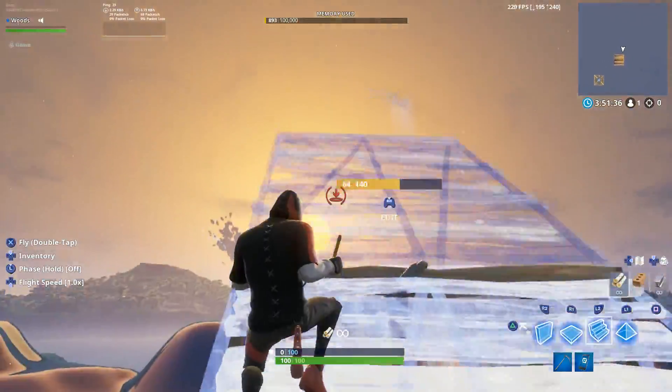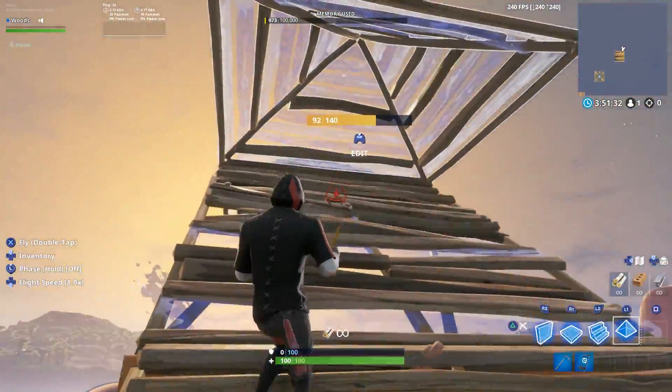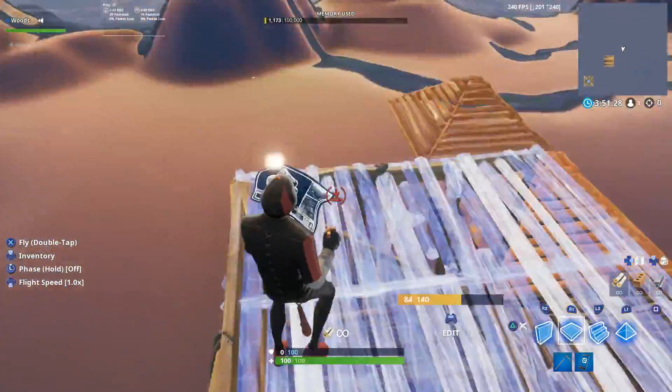The first start looks something like this: crank 290s, fake like you're going this way — your enemy might think you're going up — then stair, pyramid, turn around, pyramid, wall, wall, stair, double nine.